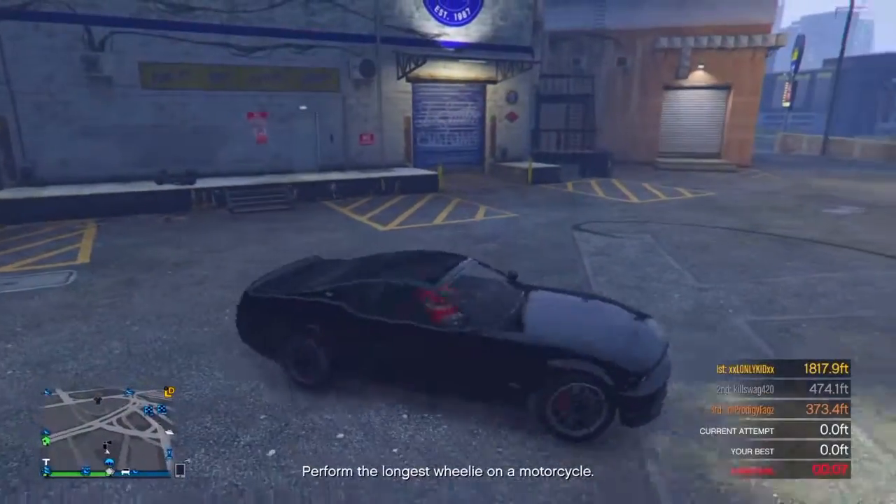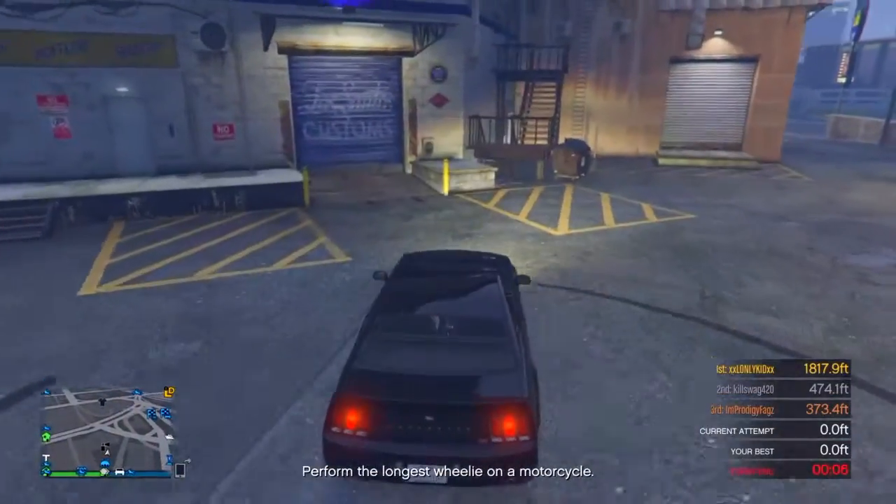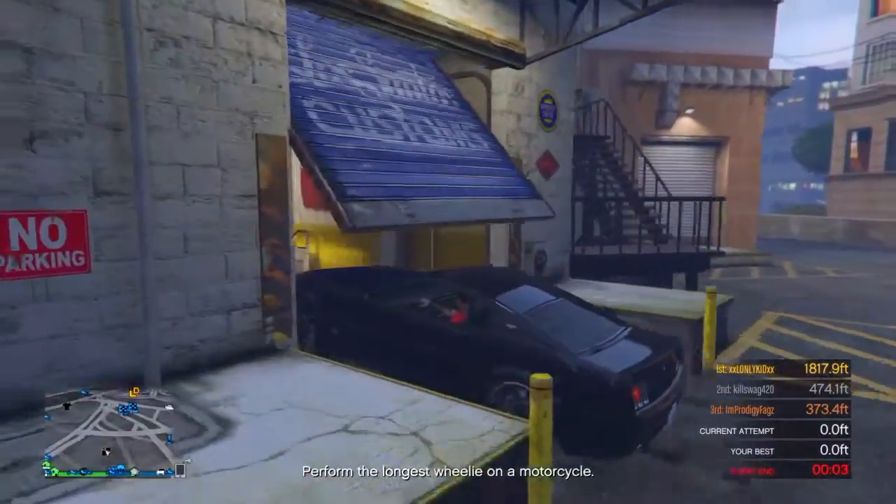Now the first thing you're going to want to do is get any vehicle you want this paint job on, and once you do that drive inside Los Santos Customs.